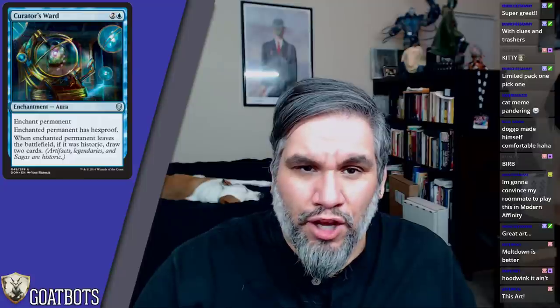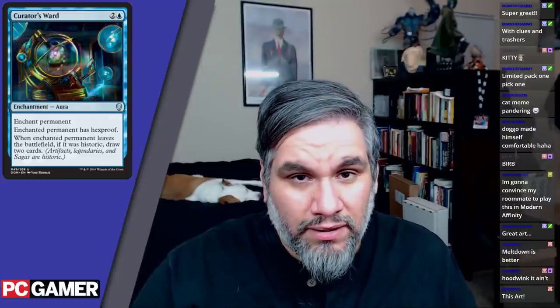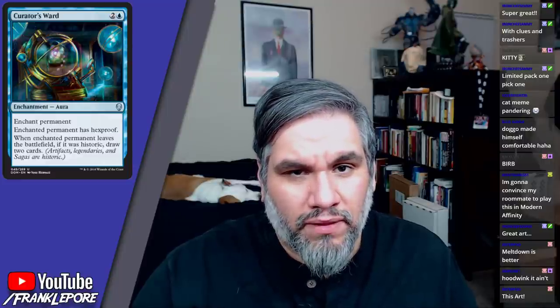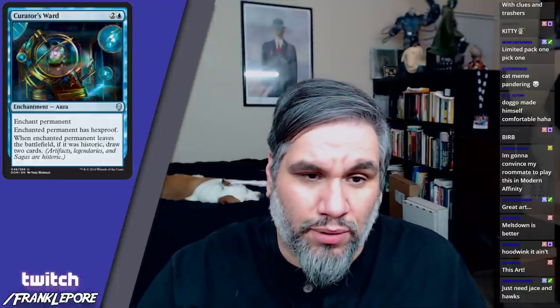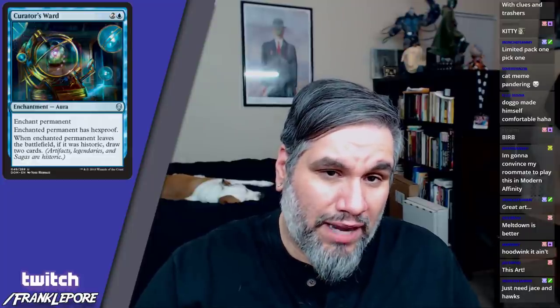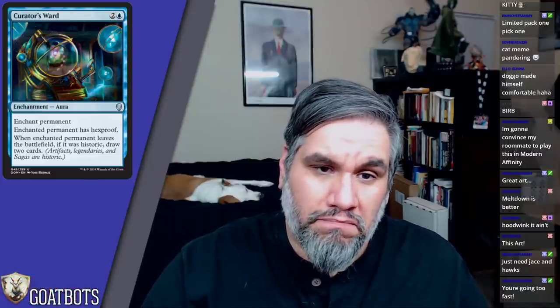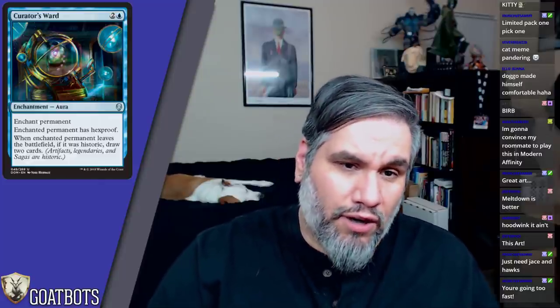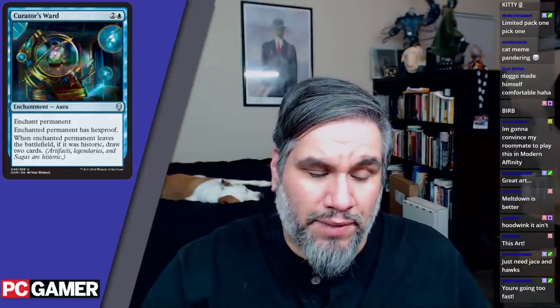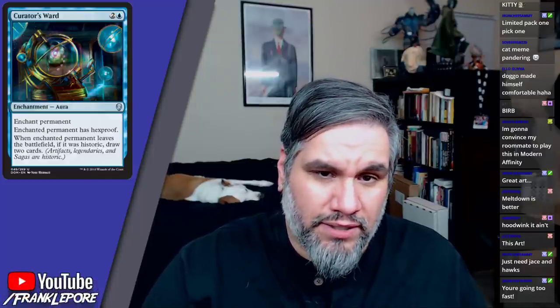Curator's Ward enchants a permanent with hexproof, and when the enchanted permanent leaves the battlefield, if it was historic, draw two cards. This is like a delayed Divination — put it on your legendary creature, or better yet, put it on a saga, which is guaranteed to leave the battlefield, and draw two when you sacrifice it after the last lore counter. I'd definitely play this in limited, and I can see a standard combo where just drawing two cards is pretty strong.